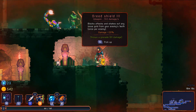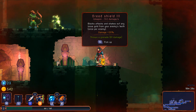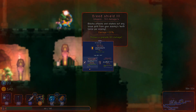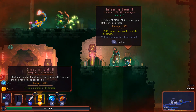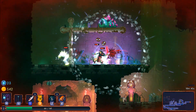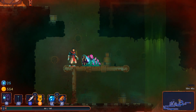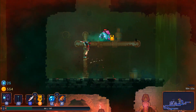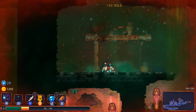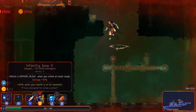Wait — throws a grenade? Is that something that happens when I block? Interesting. As useful as the bow has been, I want to test out the shield. I'll test it out on this grub — their attack isn't too bad. That is exactly what it does: you automatically throw a grenade when blocking. Not bad. I keep forgetting about that explosion after death, but I like my ranged option more — so I'll stick with the infantry bow.